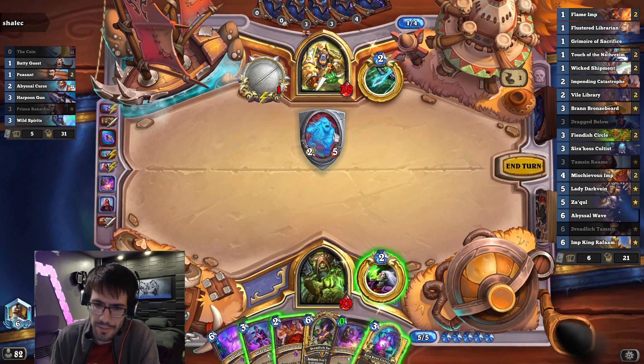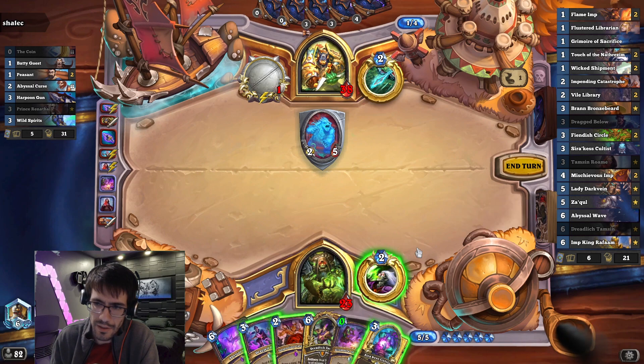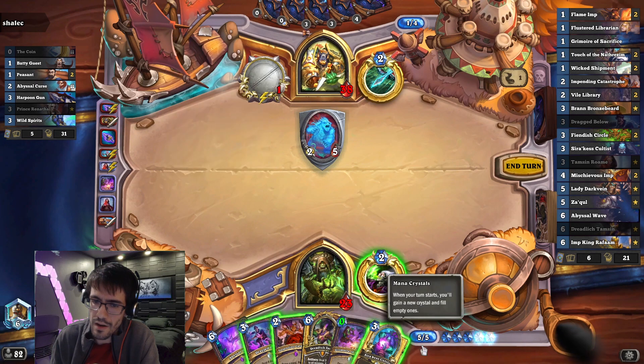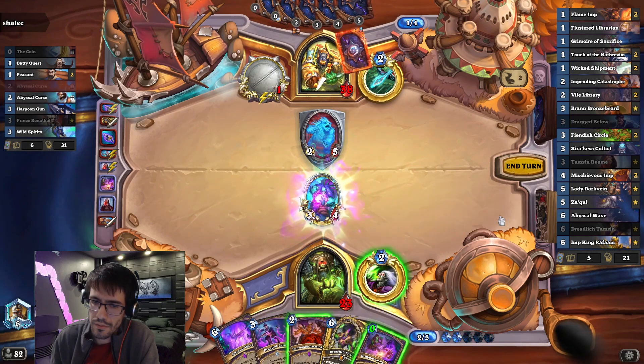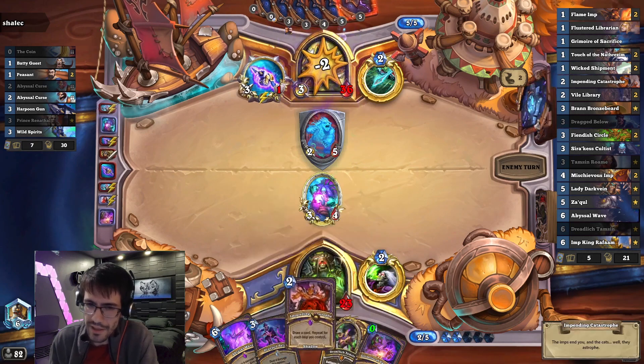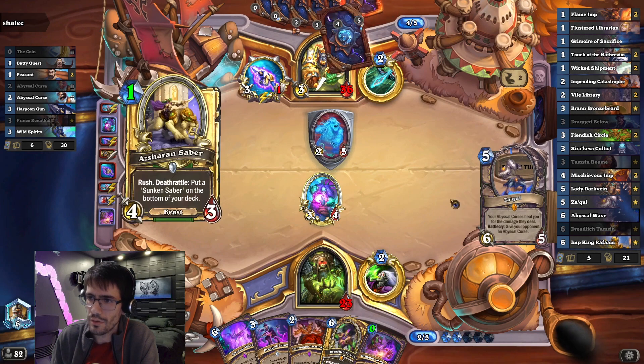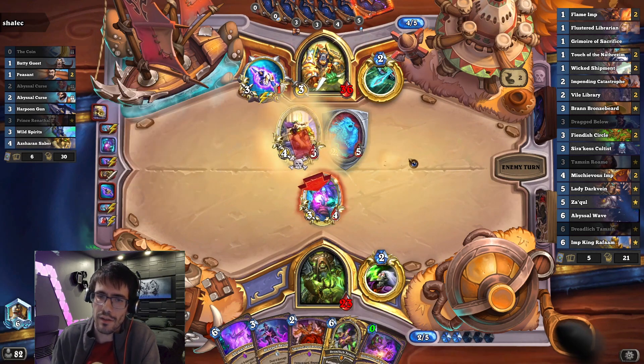I don't really want to tap here. I go up to... I can tap, actually. No, I don't think I will. I draw three cards off this — I'm going to have an Impending Catastrophe coming up too. I don't think I need the card draw, and I think I'd rather have the two health. This deck doesn't really have that much healing outside of Zekul, so I need to be kind of careful.